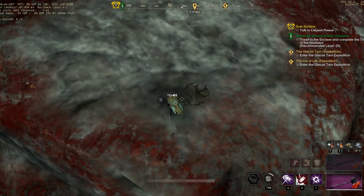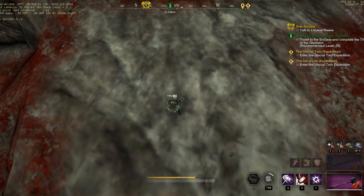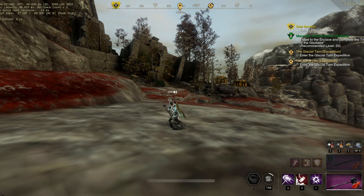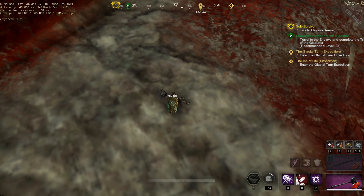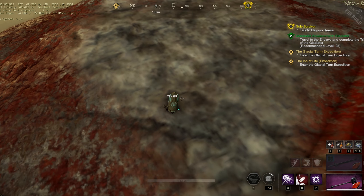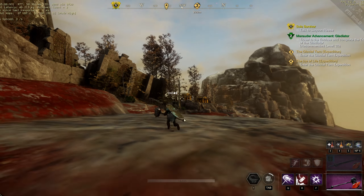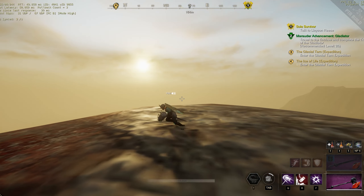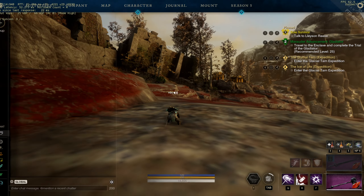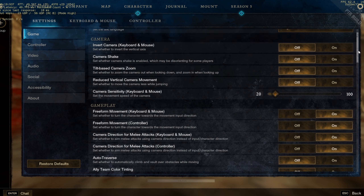It's not like Diablo where attacking behind you would be great. Since it's a different type of game, it's different. Maybe we'll see more top-down gameplay like that in the future, like RuneScape or something, but I don't think that's gonna happen. You can see way more distance looking forward, so looking at the floor seems like the wrong way to do it. I'll go over all the other settings so you guys can take them.